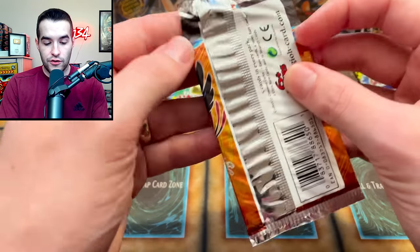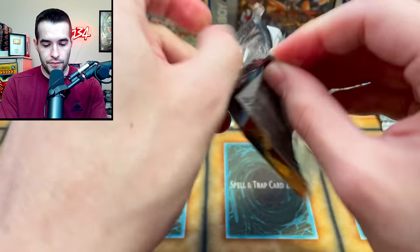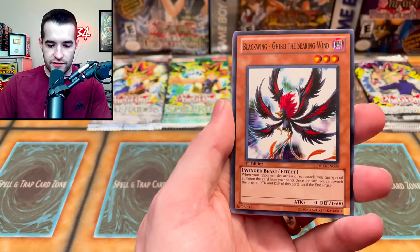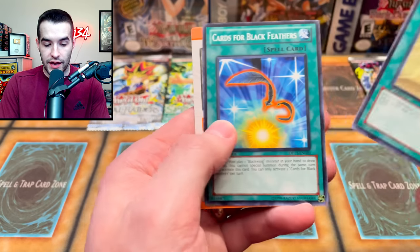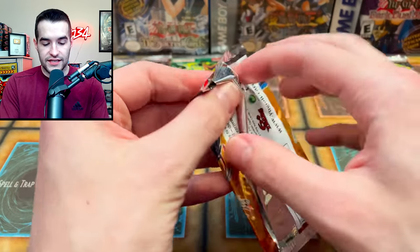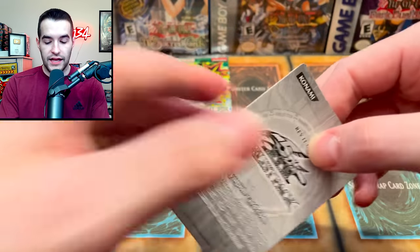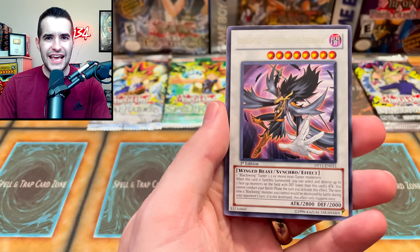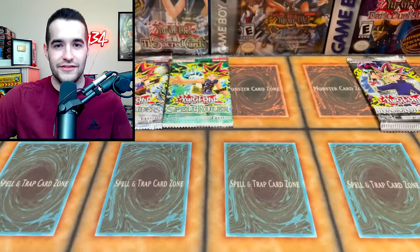Let's try another Duelist Pack Crow. Can we get something insane? Raptor Wing Strike — so far no foils out of these packs. Ghibli, Silver Wind the Ascendant, and Against the Wind. Still no foil out of those. Let's go back to back. This one feels a little thicker — I feel like it's got a foil inside. We have the Ghibli the Searing Wind, Black Wing Strafe, Silver Wind again — it's like a fourth time — and Fane the Steel Chain, Blackwing Fane the Steel Chain has made an appearance. We have not seen that one in a while.